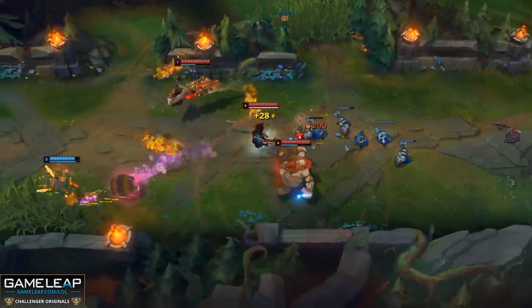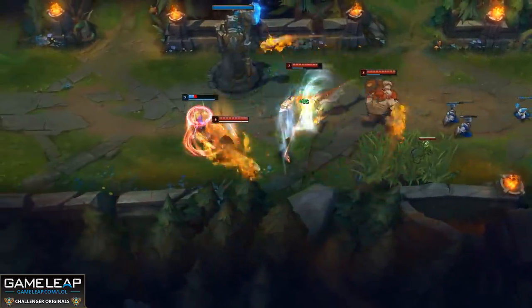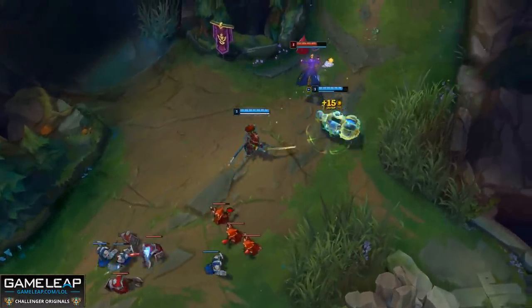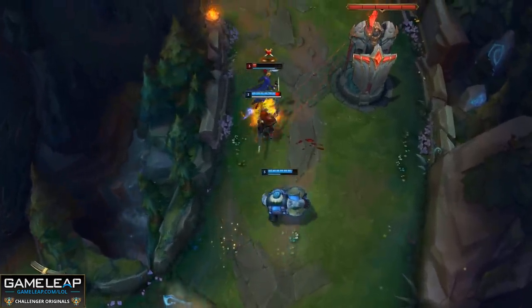Our first champion combo is actually really flexible — they can be played in a bunch of different roles. It's Gragas and Yasuo. You could have Gragas top and Yasuo mid, or maybe Yasuo bot, Gragas jungle, Yasuo top, whatever it might be. These two champions are just insanely strong when played together.